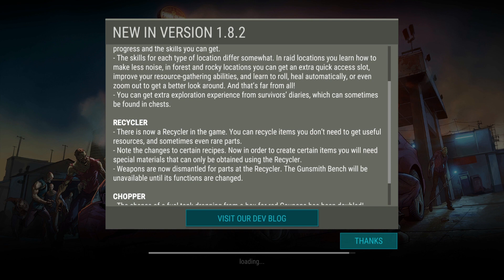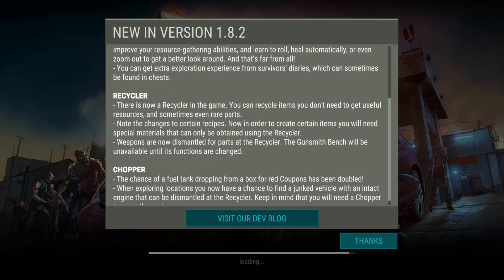You can get extra exploration experience from survivor's diaries, which can sometimes be found in chests.